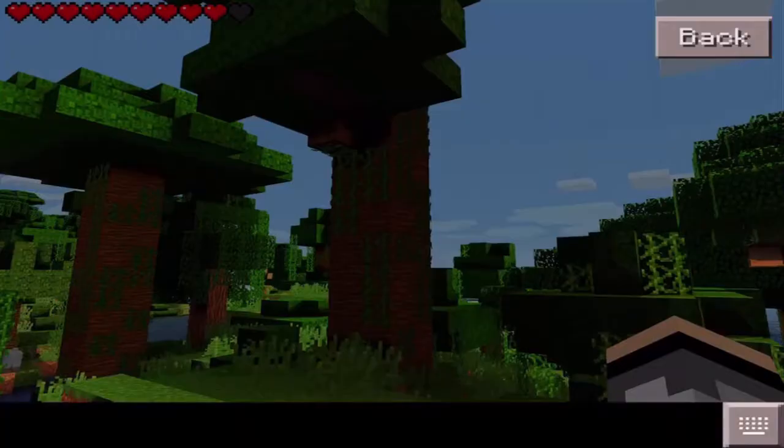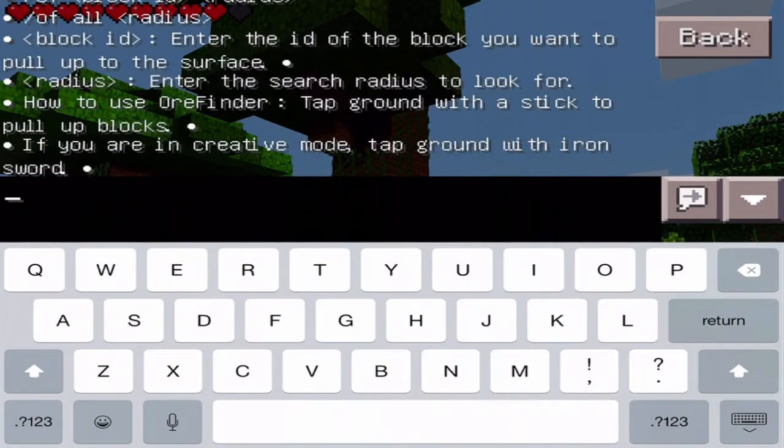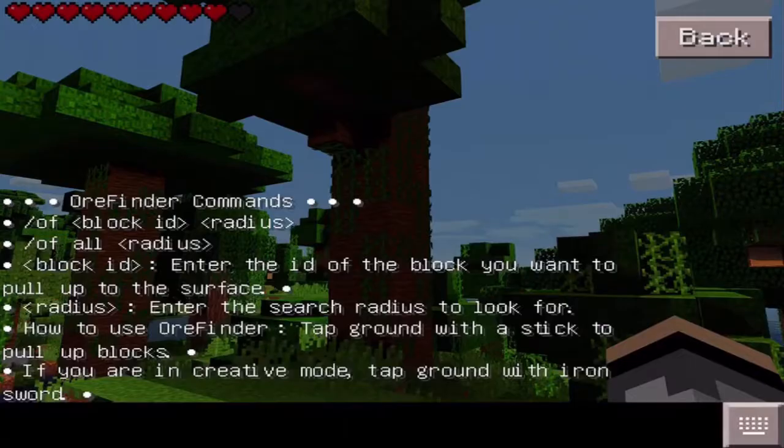Okay, you click the chat button and you're gonna type in a command. To get all the commands, type /of. The main command is slash of, then block ID, then radius. You can also do slash of all, then the radius. The block ID is the ID of the block you want to pull up to the surface, and the radius is the search radius. Tap the ground with a stick to pull up blocks.